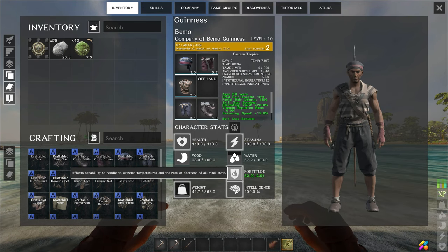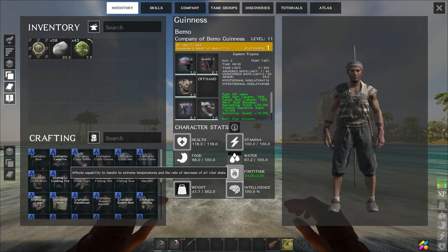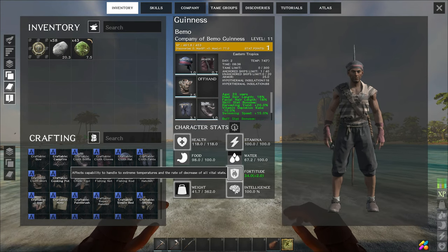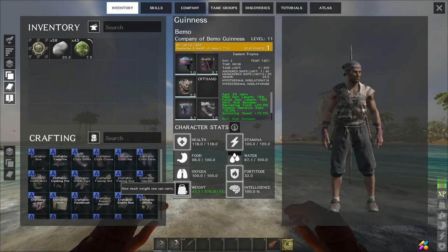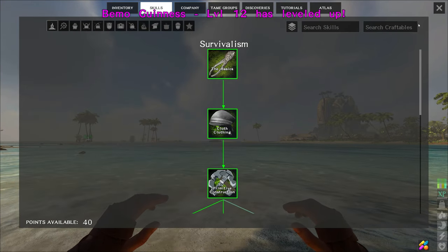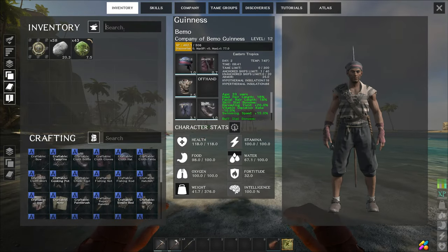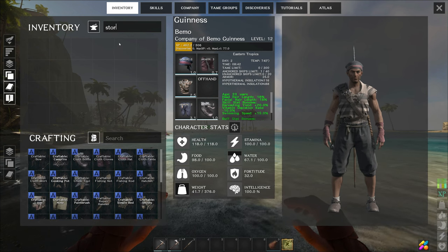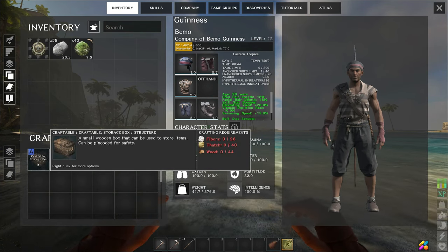We got two level-up points. Let's put one into fortitude - that'll help out with the temperatures and the rate of decrease for all vital stats, that's always a good thing. And let's get weight up to about 400, that should be a good place for that. Then I want to be able to put a bed in storage over there.